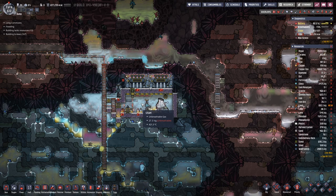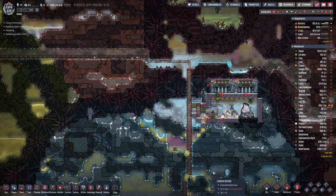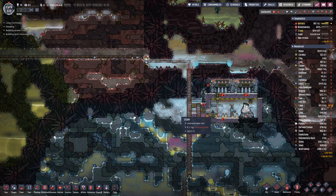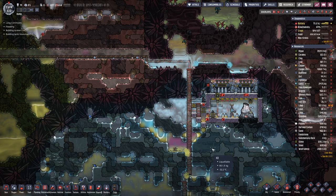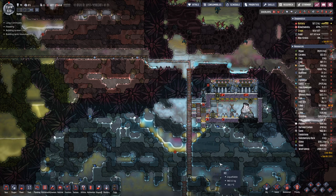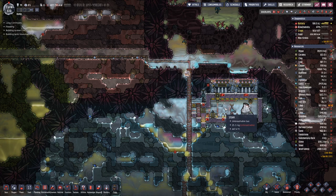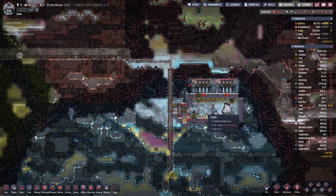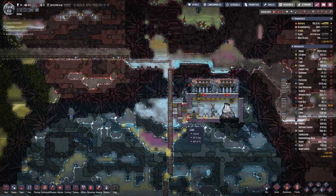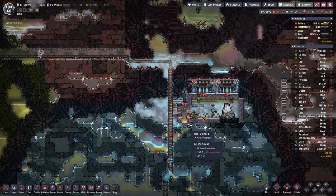Now we are above 400 degrees but below 500, so that has some effect. Steam outside is considerably cooler. We need to get that to about 200 degrees, and then we can place a new seal here.